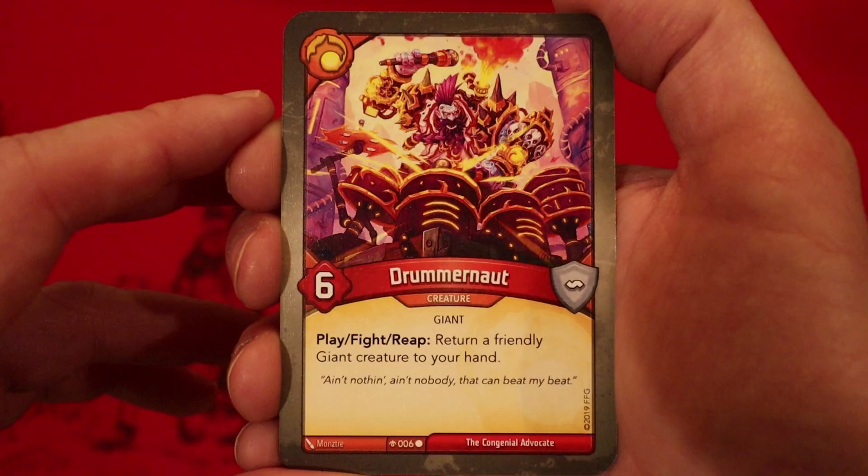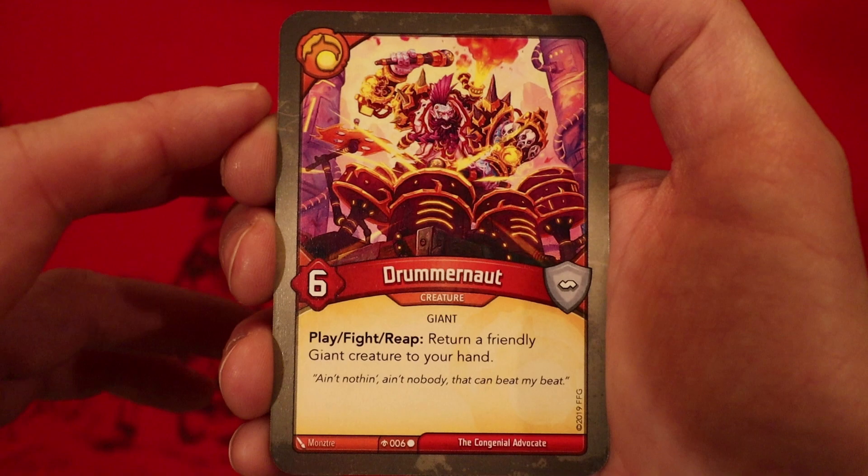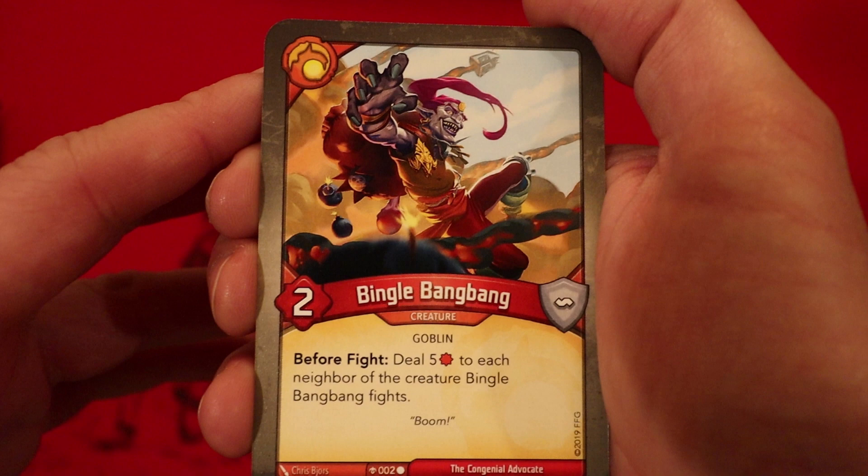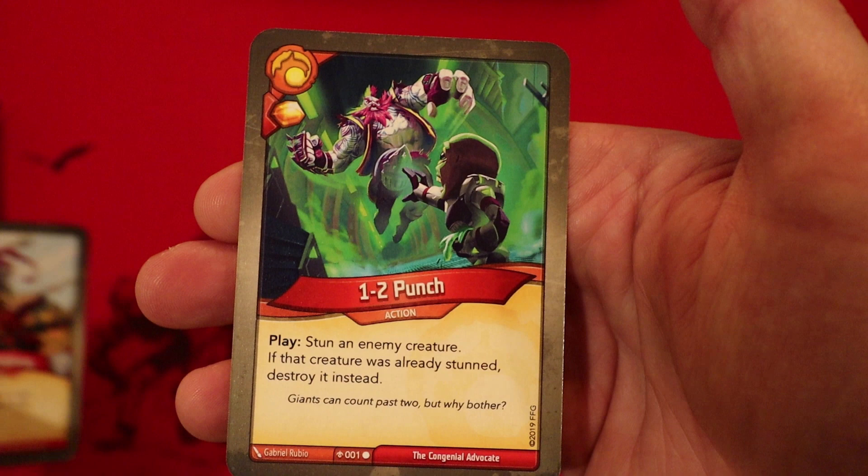Drummer Knots — six power. Play, fight, reap: return another friendly giant creature to your hand. Two Drummer Knots! I would have loved to see a Chieftain in here. Brammo's good though — four power, one armor. Play: deal two damage to each enemy flank creature. Bingle Bang Bang — two power. Before the fight, deal five damage to each neighbor of the creature Bingle Bang Bang fights. And the last card is One-Two Punch — gain amber when you play it. Stun an enemy creature; if that creature was already stunned, destroy it instead.